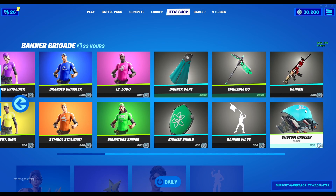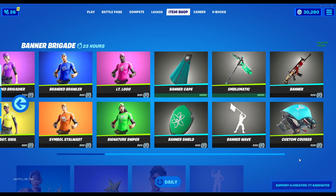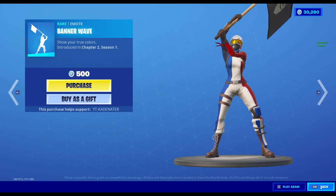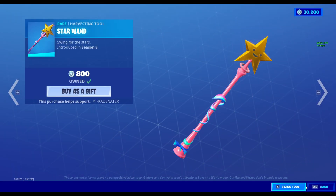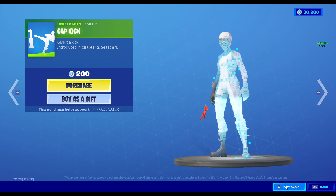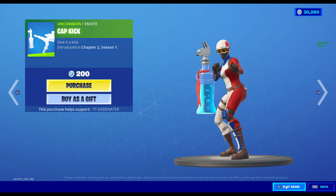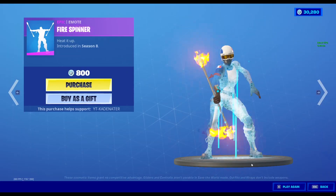I actually want this banner shield, it's really cool — look at the banner wave. Sarwan, very nice pickaxe. Paddle Royale, Cap Kick, and there is one where he actually stands up. Fire Spinner.